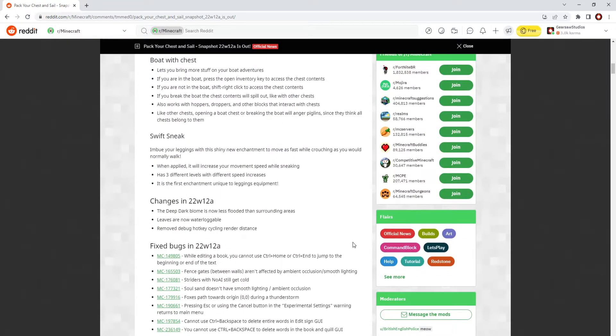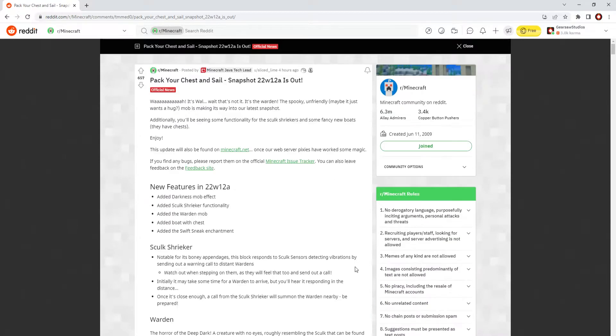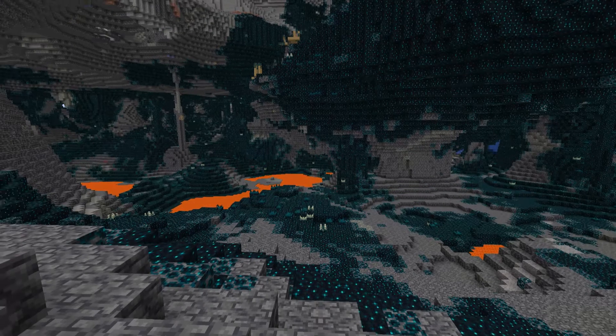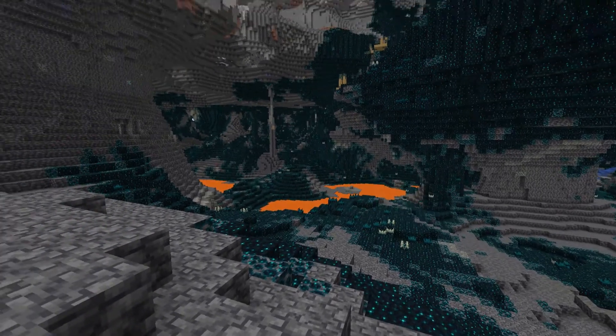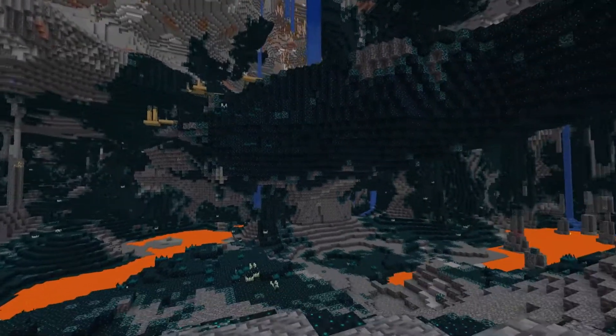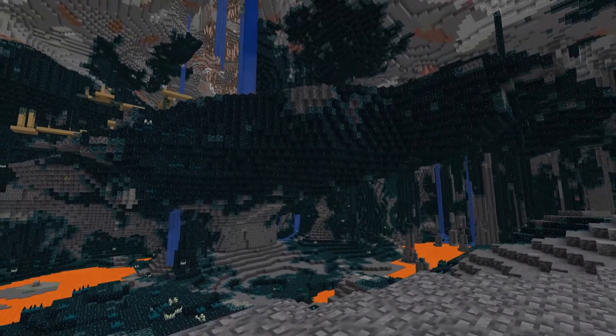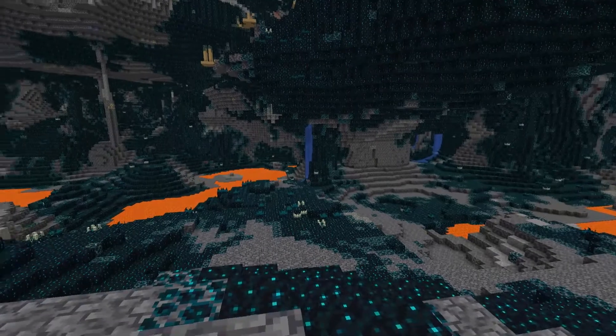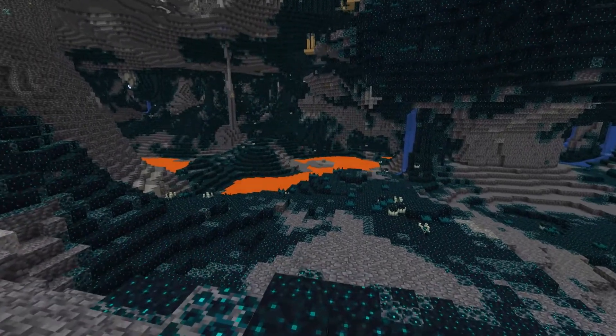Overall it's quite a big snapshot, so let's investigate in-game. First we're going to be covering the deep dark. It's just very cool looking, but it's exactly the same. Besides the lack of water — well there's still water, but there's less aquifers, so that's a good thing.